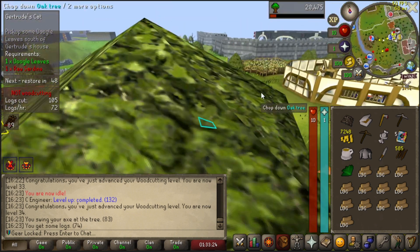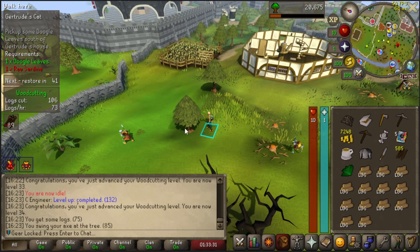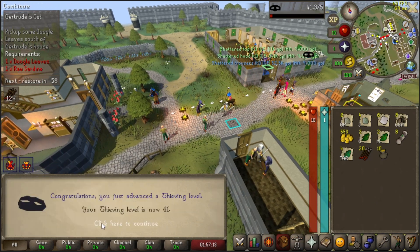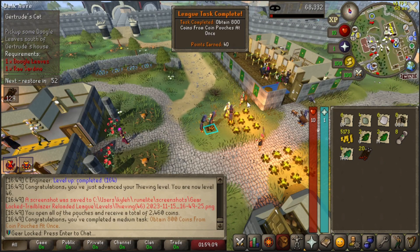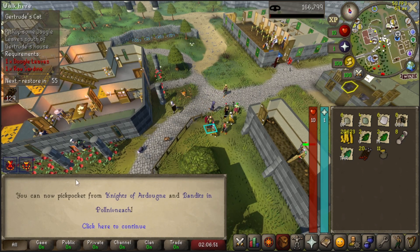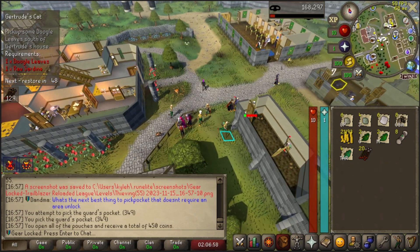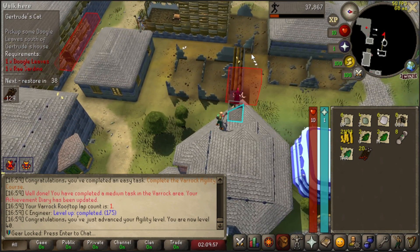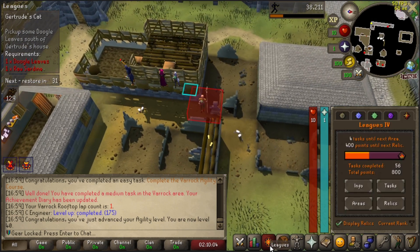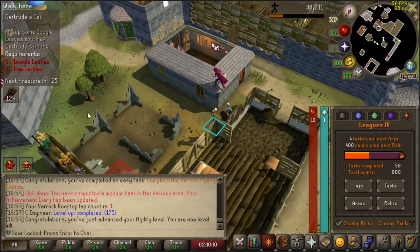This is leagues day one on GearLocked. The rush is real so that we can start getting all of our items. Pickpocket the guard — completed! Now we sit back, relax, and get all of these level ups. Obtain 800 coins from coin pouches at once — let's go. 55 thieving! Now we just have to get Kandoran unlocked and we're gonna have a grand old thieving adventure. We got our 55 thieving, so now I just need to get Kandoran to open up. We're doing all the little tasks inside of Ardougne. Only four left.